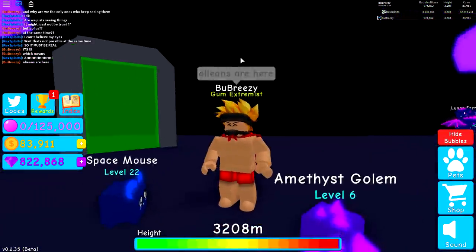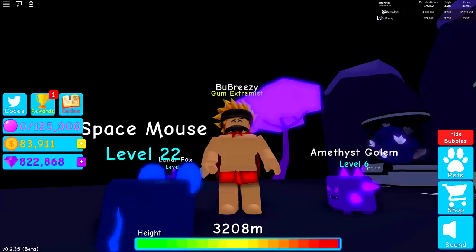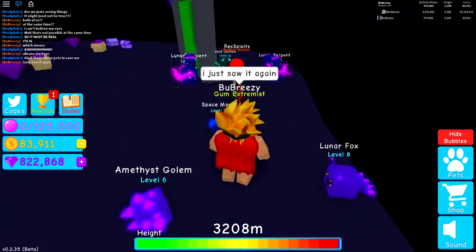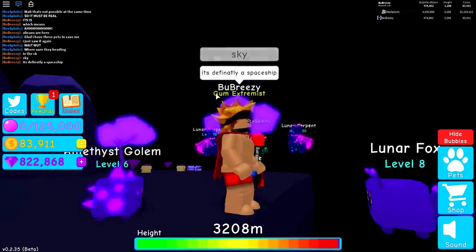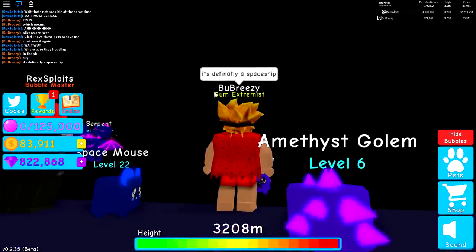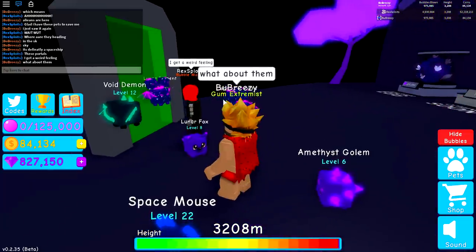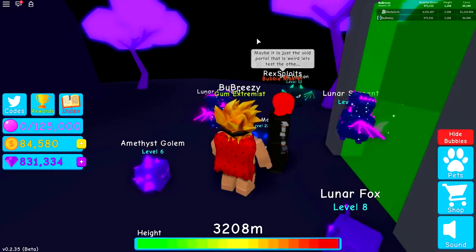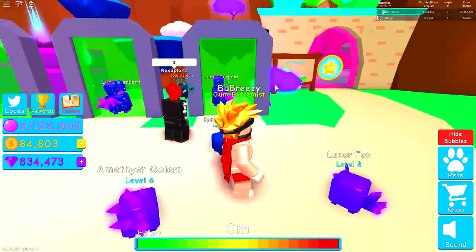Oh my goodness guys, it's what we flipping feared. How could this possibly happen? What is going on inside of this game? I just saw it again! He said glad he has these pets to save him. Well, at least you've got some pretty impressive pets - mine are like dum-dums. I just saw it in the sky again - it was definitely a spaceship. Guys, pause the video if you have to, go back and watch. I definitely saw something. He's saying these portals - what about them? I get a weird feeling. Maybe it is just a void portal that's weird. He said it is just a void portal - it's definitely something going on with this void portal. It's almost like it's broken or something.